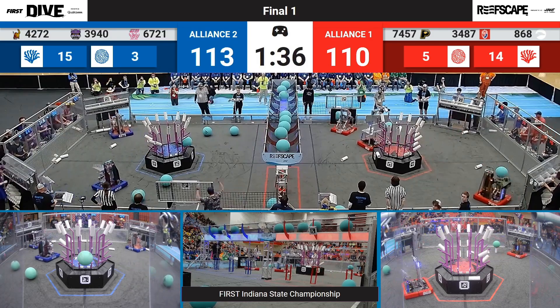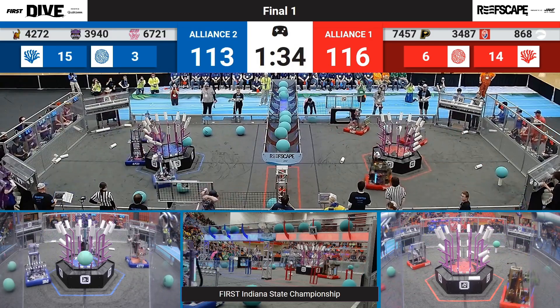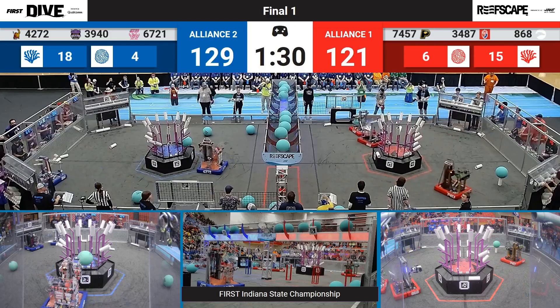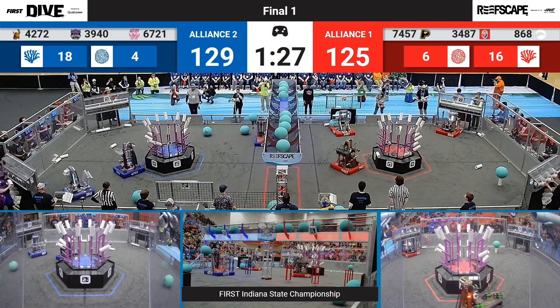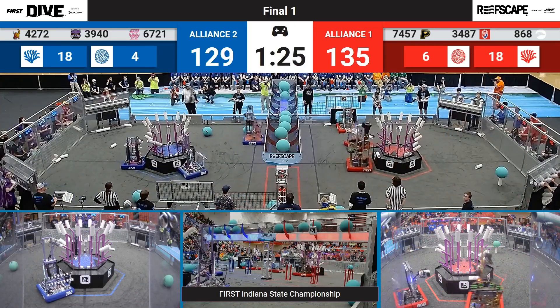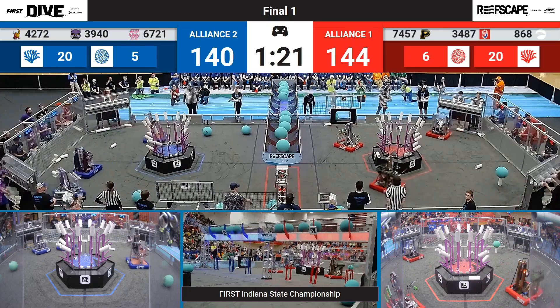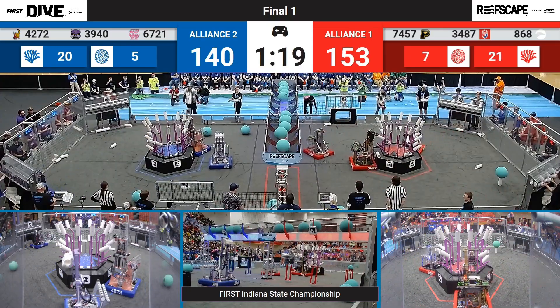And then going to get another coral as well. A minute and 36 seconds left in this match, and a three-point difference between these teams at the moment. 42-72 looking to grab another algae, take that up to the barge — they're going to go up and successfully score it. That means the Blue Alliance is now out of algae to score. They're gonna switch all their focus on getting the coral on the different reefs.